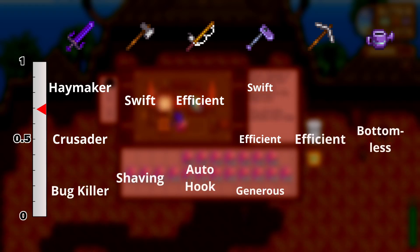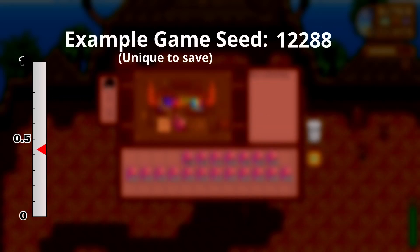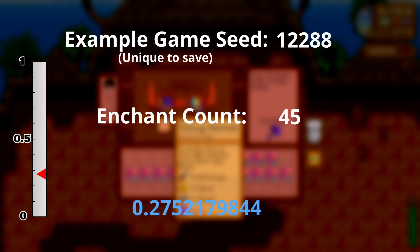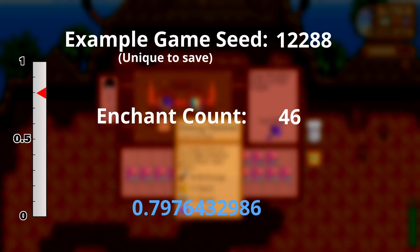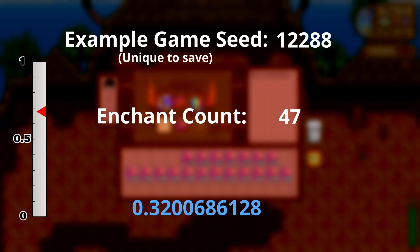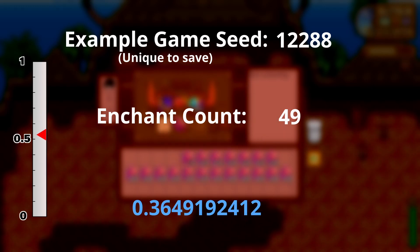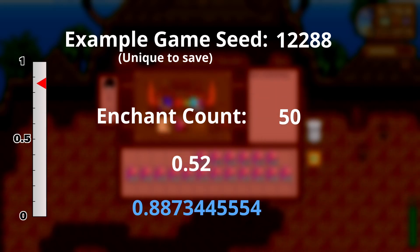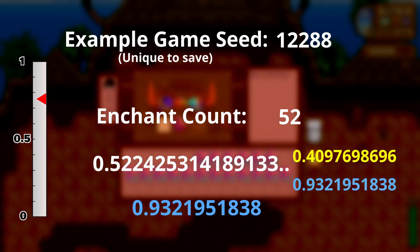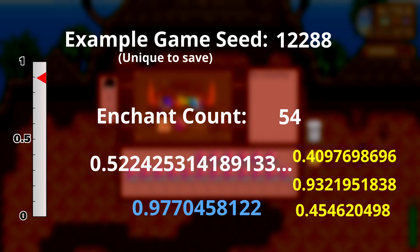When RNG is seeded for enchants, it uses a unique game seed and the total number of enchants previously done on the save. So think of the next enchant as having an RNG seed of plus 1. Adding 1 to the RNG seed adds 0.522425314189133 to the result of subsequent enchants, throwing away whole numbers.